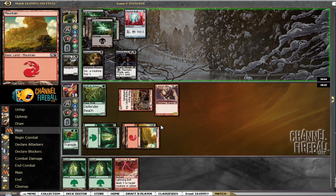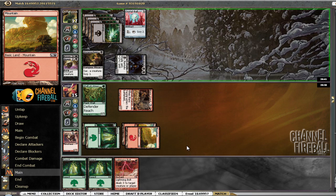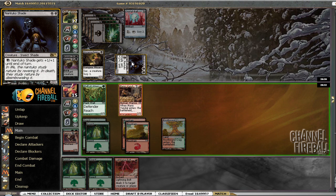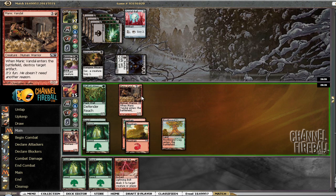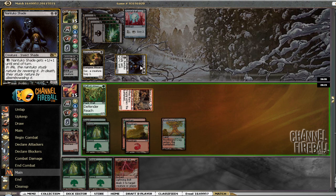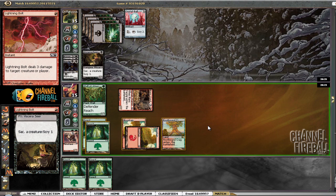At this point I probably throw — there's a Quag Sickness. I was going to throw all the vines in front but now I'm just going to Lightning Bolt. He's got another land in hand I would guess — he put both on top. I'll attack first to give him the least amount of information possible. He's definitely favored right now, but now that I know he has a Crystal Ball I'm obviously going to save my Manic Vandals — I have two of them.